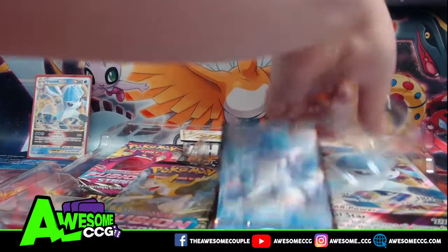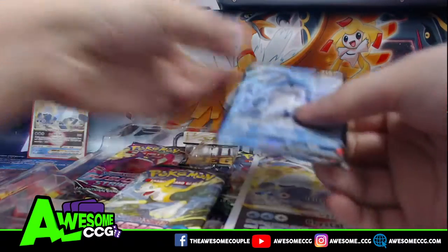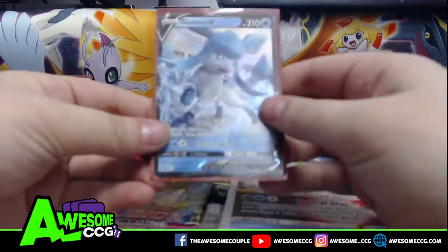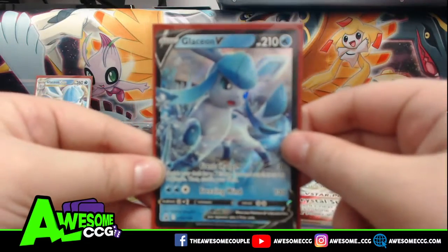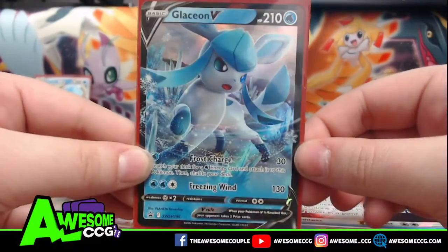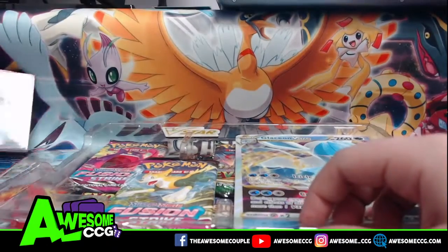Throw the plastic away, make sure to get it out of the way. Put this in a sleeve as well — new Glaceon V. I like that art. I really do like that art.